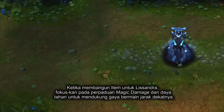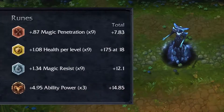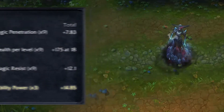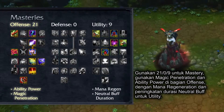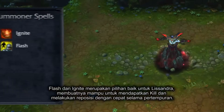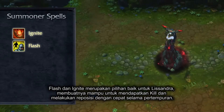When building Lissandra, focus on a mix of magic damage and durability to support her close-range playstyle. For runes, try magic penetration marks, scaling health seals, magic resist glyphs, and ability power quintessences. Try 21/0/9 masteries, taking magic penetration and ability power in offense, with mana regeneration and increased neutral buff duration in utility. Flash and Ignite are great choices for Lissandra, allowing her to secure kills and quickly reposition in teamfights.